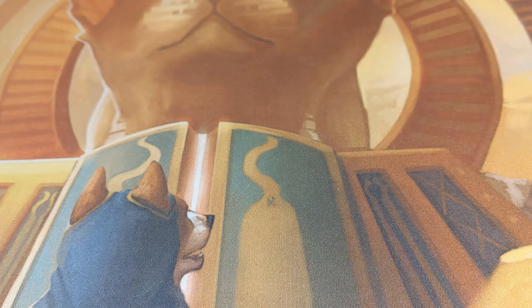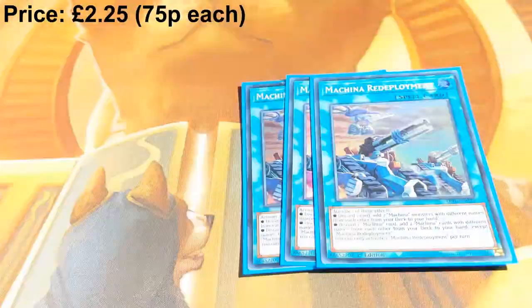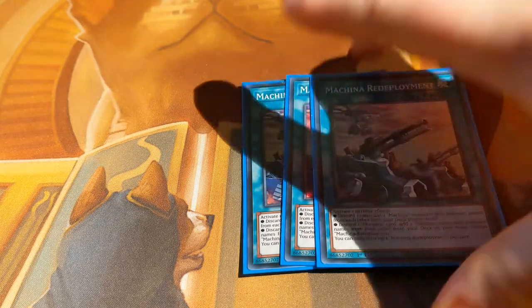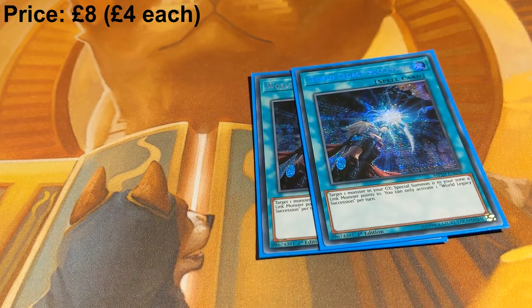We get into the spell component of the deck. We have three copies of Machina Redeployment — this is how you start your Machina combo. It's discard any card, so it helps declog your hand if you've got an Orkust Nightmare there. You search two Machina monsters — most of the time Irradiator and Megaform. Two copies of World Legacy Succession, which are extra copies of Monster Reborn, and Lib fetches it from your deck, so it's very, very good.